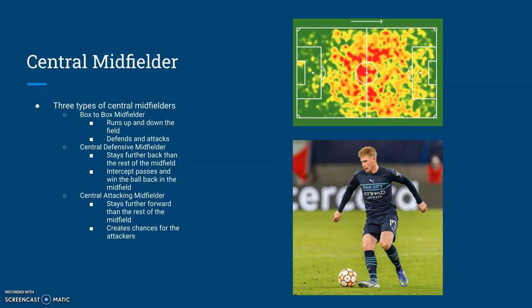Next, we move into the midfield. There are three types of central midfielders: box-to-box midfielders, central defensive midfielders, and central attacking midfielders. The box-to-box midfielders run up and down the field and play on both sides of the ball. The central defensive midfielders mainly defend and stay further back than the rest of the midfield — they intercept passes and win the ball back. Central attacking midfielders are further forward than the rest of the midfield and they create chances for the forwards. This is Kevin De Bruyne. He is a central attacking midfielder for Manchester City and one of the best in the world right now. This is a heat map of a box-to-box midfielder — you can see that they cover the midfield from each box.